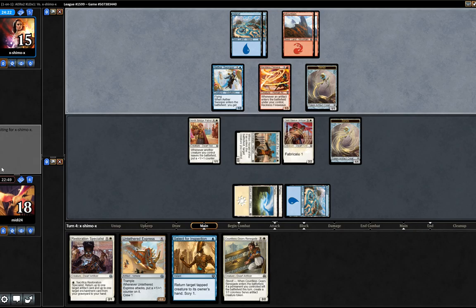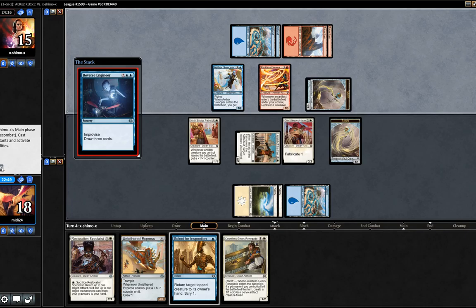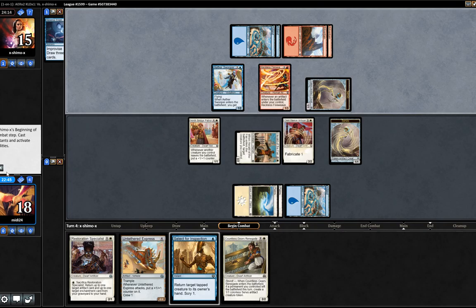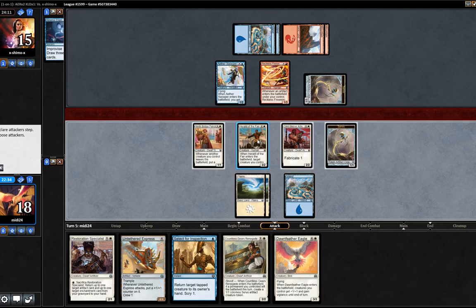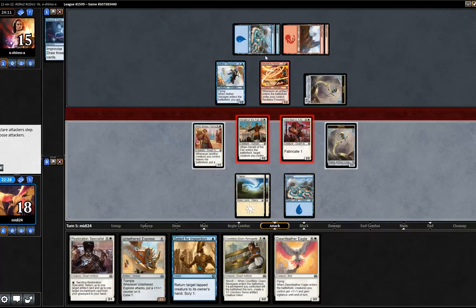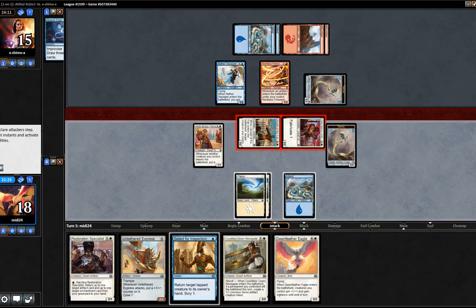It would have been nice if we got the land drop there, but I don't think it's the end of the world. Opponent playing something a little bit bigger this time. Reverse Engineer — okay, that's very strong. Obviously he has to tap a creature to do that, so I'm okay with that. I really would have liked to see another land by now. Let's jam with our guys and see what my opponent does. My opponent can just block here and take three. Let's play that.